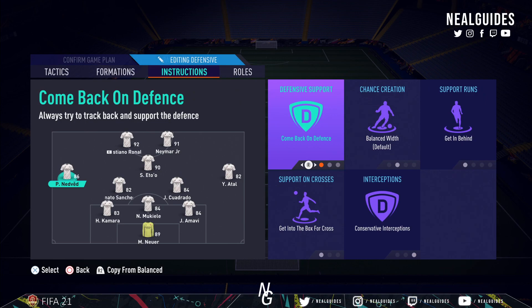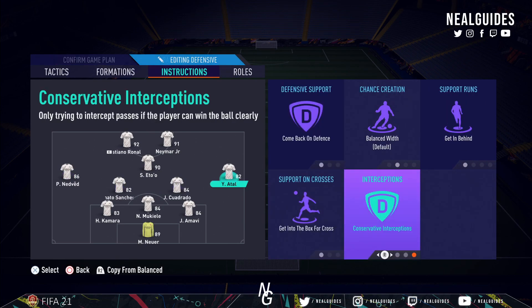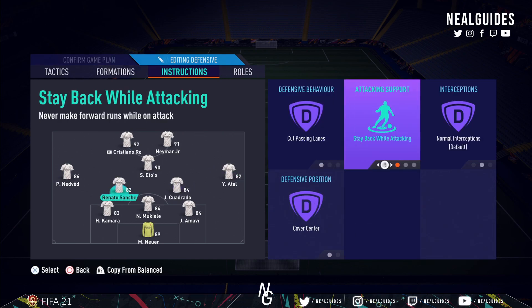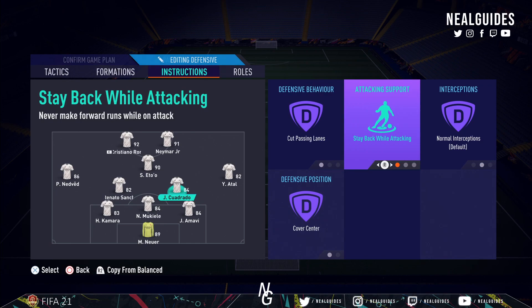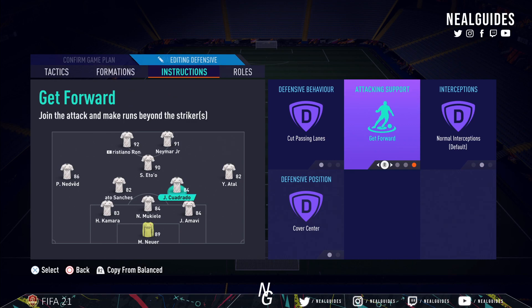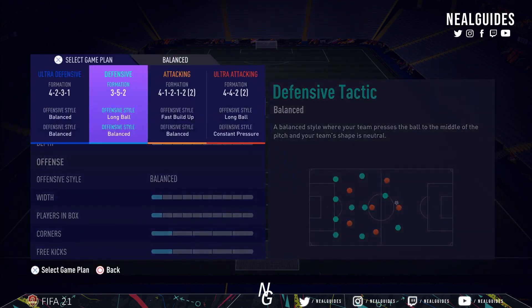Left mid and right mid come back on defense, both on get in behind and get inside the box, conservative interceptions to conserve stamina. Both CDMs on cut passing lanes, stay back while attacking, cover center. I do stream on Twitch - link is in the description. Sometimes I put get forward if I'm losing; for example when I use the 352 and I'm not losing by two goals but need a goal I might do that. That's the formation I would use for about 70 percent of the game.